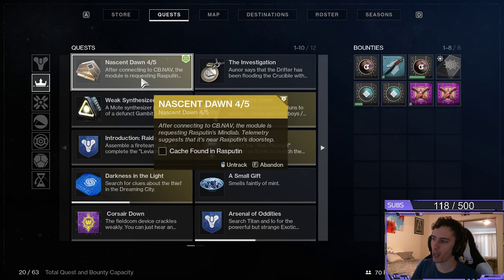After connecting to cv.nav, the module is requesting Rasputin's MindLab. Telemetry suggests that it's near Rasputin's doorstep — cache found in Rasputin.